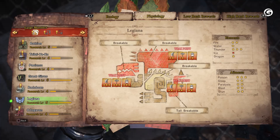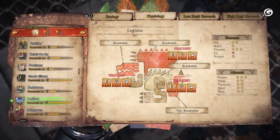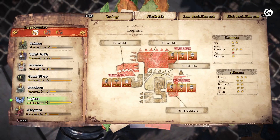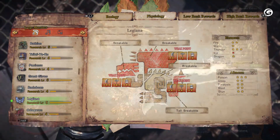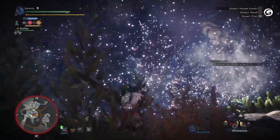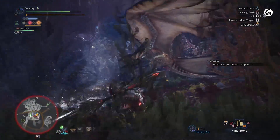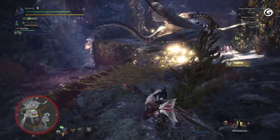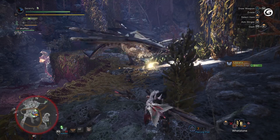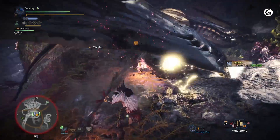The main areas on Legiana to focus on attacking are its head, wings, and tail. All three of these are breakable, but focusing on the tail and breaking it as soon as possible during the fight is very crucial. Once the tail has been broken, Legiana will no longer be able to freeze the surrounding terrain with its ice elemental attacks. The monster has two major elemental weaknesses: thunder is the most damaging, followed by the fire element. Legiana is also very weak to the poison ailment, so having some poison smoke bombs handy is always a good idea when entering this fight.